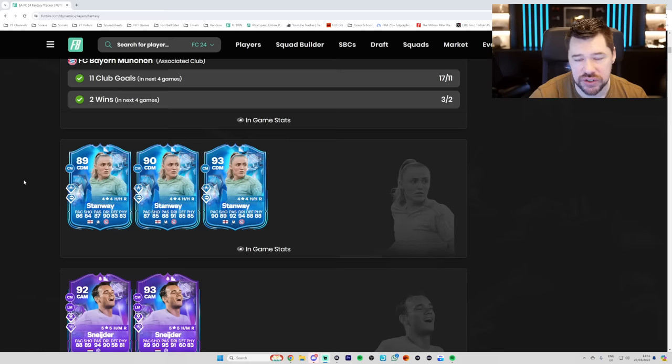Of course, if you guys are enjoying the content and want to drop a thumbs up, it would be very much appreciated. We have got Stanway with full upgrades to a 93. We talked about this in the last couple of FC Fantasy videos — I don't like the fact that when she got a plus one, she got two in two categories and one in four categories. But when she gets a plus three, she gets three pace, four shooting, four passing, three dribbling, three defending, three physical. So she's similarly got three in four categories and only a plus one in one, whereas if she got individual upgrades to 91, 92, and then 93, she would have a round plus two across the board everywhere else, which would just be delightful. However, we get what we get, and we don't get upset.